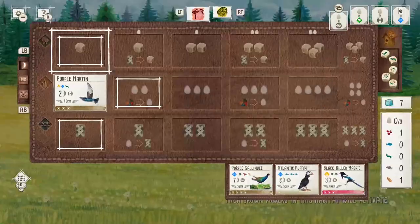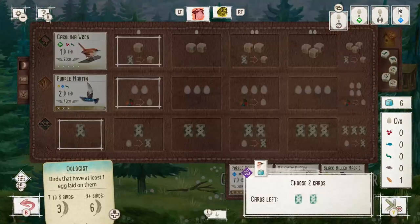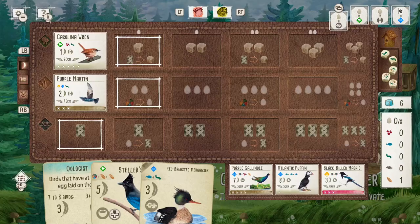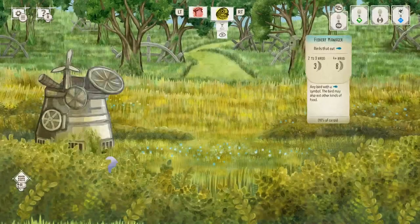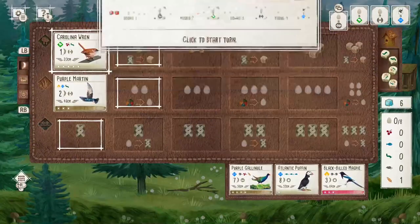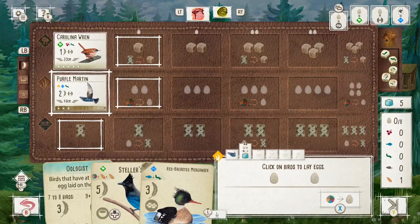For those of you who don't know, on the Wingspan Tournaments Discord server we have a Challenges section which is run by Discord user Fun Bun, where there's a number of different challenges for beating the Automa in different ways with varying degrees of difficulty and levels of restrictions.